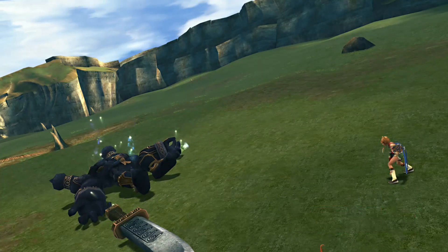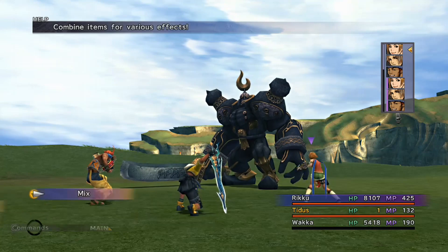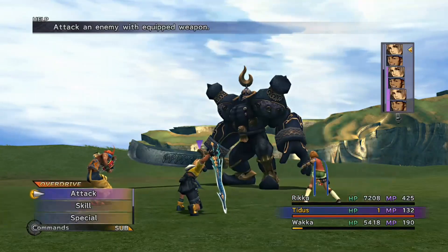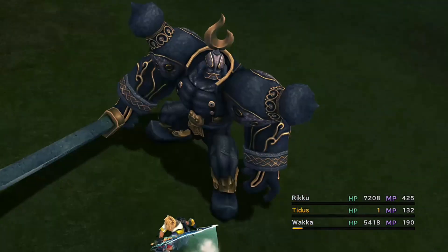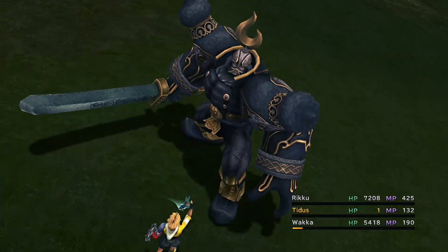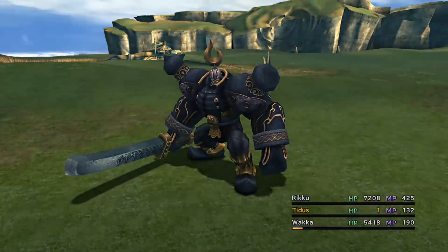Wakka can finish it off with Attack Reels overdrive, and that's two million HP gone in a flash. Now if you've missed this or done things in a slightly different order and Tidus has already maxed his defense, just use Victor overdrive mode — use Frag Grenade, Blitz Ace, and Attack Reels, then recharge the overdrive by killing Sleep Sprout or One Eye. Not the end of the world if Tidus's defense is already raised. We can still use the optimal method for gaining HP spheres when we come to the 99,000 HP section in a subsequent episode.